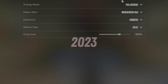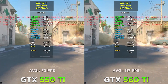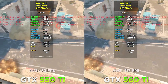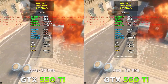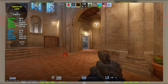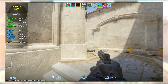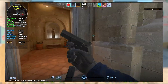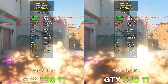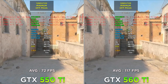CS2 at 720p minimum settings. More than 100 FPS on the 560 Ti — but it's not that simple. Performance varies greatly from map to map. On the most demanding map, Inferno, the 560 Ti gives only 30-40 FPS. On Dust2 you can get a solid 100 FPS. I would not recommend either GPU for CS2.